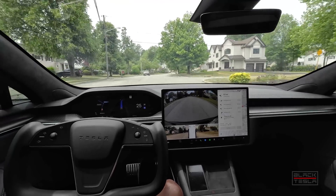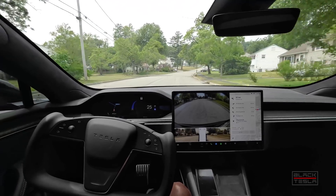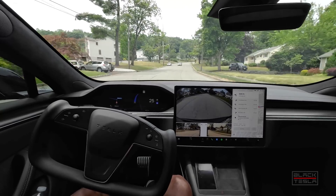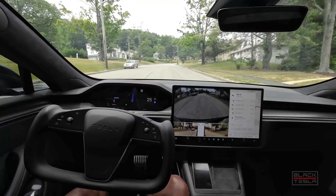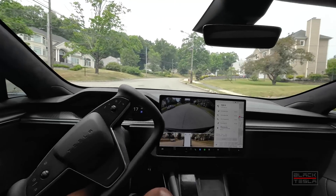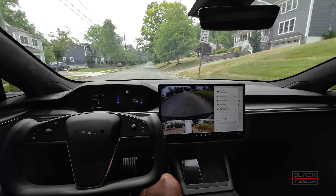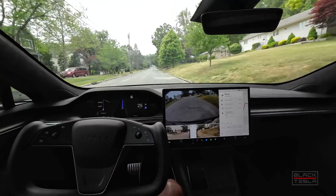Keeping it at 25, light traffic day — staying compliant and respectful of the residential neighborhood where kids could be playing and people could be jogging. There's a cord hanging very low on that power line. I don't know this neighborhood at all — never been here — so it's interesting to see how FSD navigates me to the destination without me knowing where it is. A couple more turns and we're almost there.